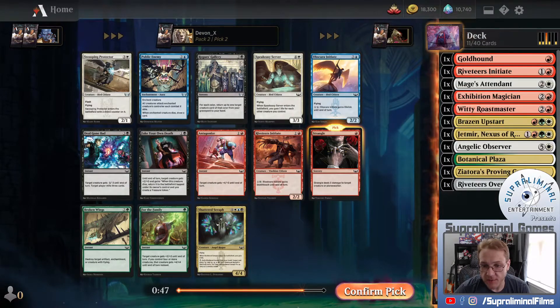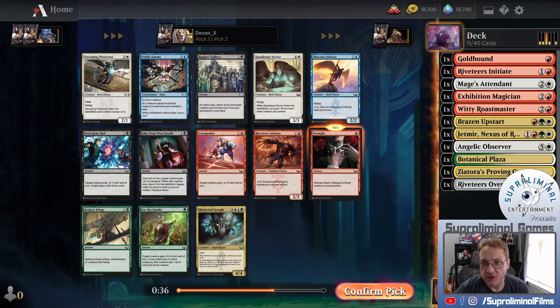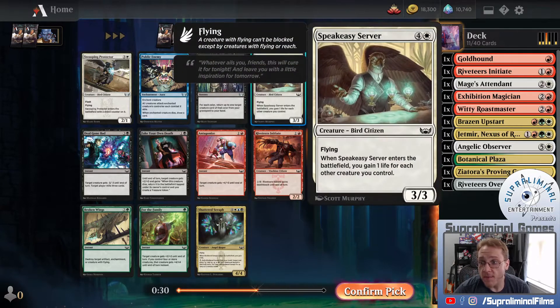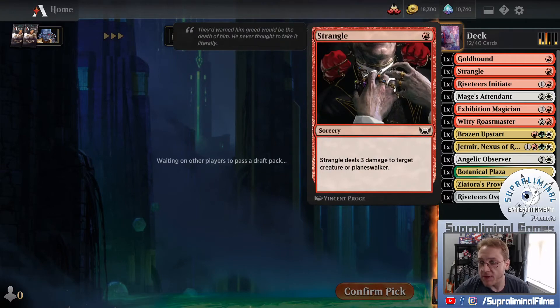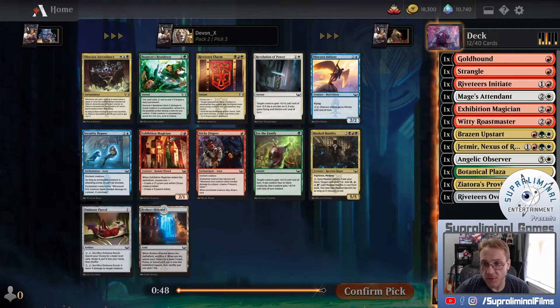I see a Strangle here - that's where I'm leaning. We really want interaction. We've had to pass a few times. I really like the Swooping Protector, but it is a 2-1 flash flyer. It enters the battlefield with a shield counter, so it can come in and just be an indestructible blocker for a turn - just really good. The Speakeasy Server has been really good in my observation of people playing with it. But I'm just going to take Strangle here - I want the cheap interaction. It's at a premium. I worked hard to cut red in the previous pack, so I want to reap those rewards.